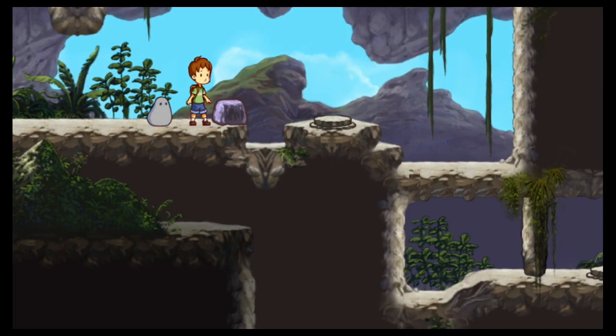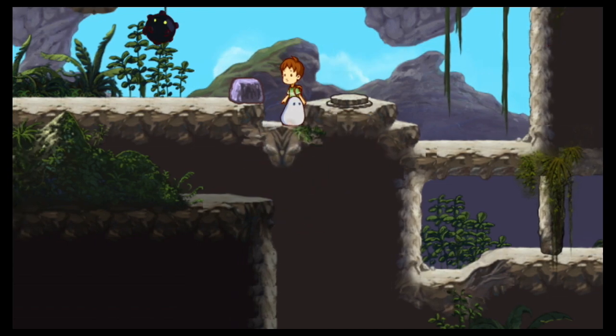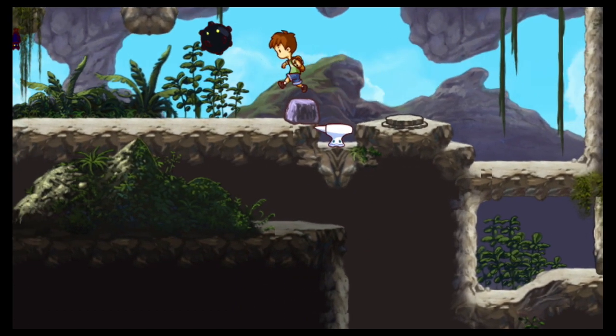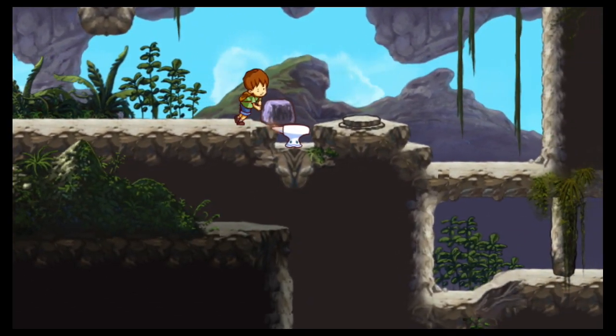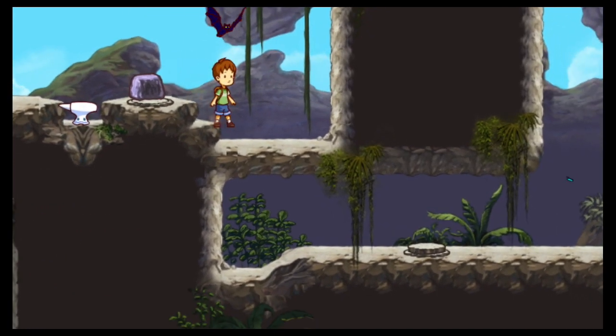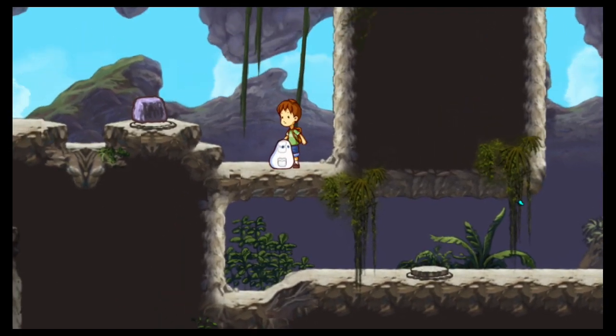This part is a little tricky as well — you want to unleash the weight bean here, so we can move this rock over to the switch. Then we're gonna need the blob to create a hole for me to go down.